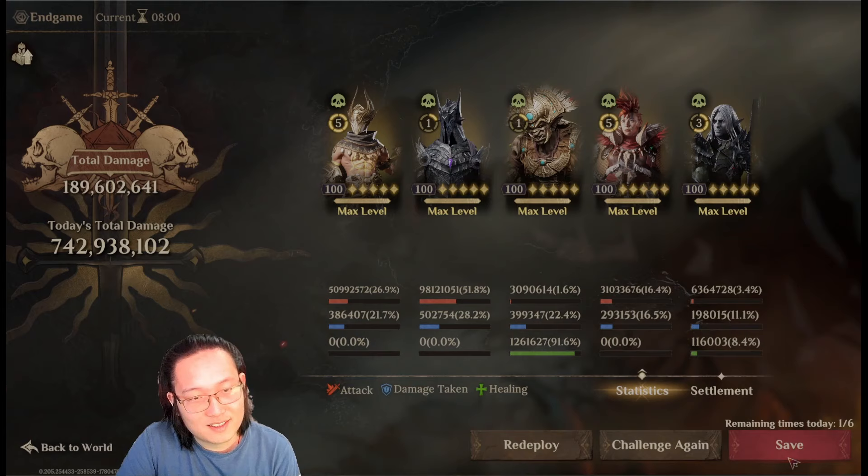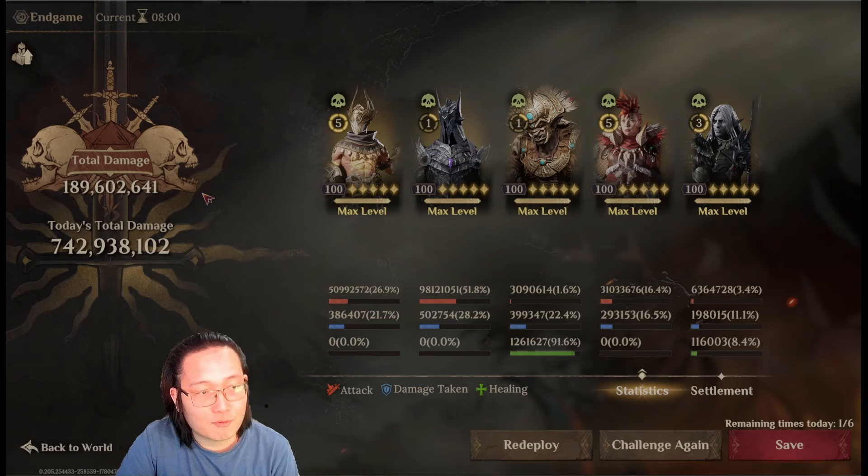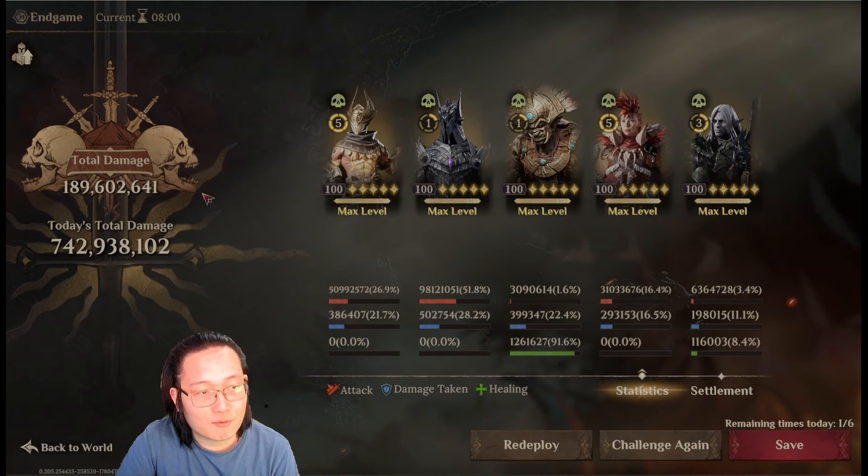This is probably the highest damage I've ever seen on my account. It has surpassed my ice team — my ice team did like 170 million damage, which is great, because ice has the best AOE damage in the game. But this poison team beat it.